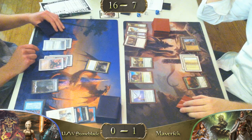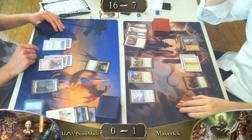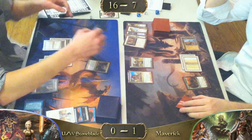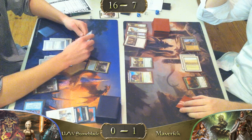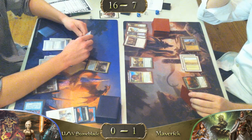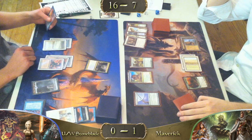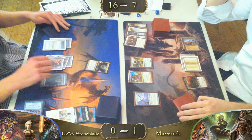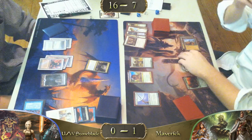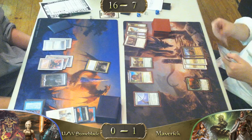Worth noting that our Maverick player is sitting at 7 life, so he better do something quick. He's on a clock. Stoneblade is at 16 life. What could save him at this point? He can't really remove Geist — it has Hexproof, only can be killed in combat — which means he's going to take at least another four damage. It looks like Qasali Pridemage accomplished what it was trying to do.